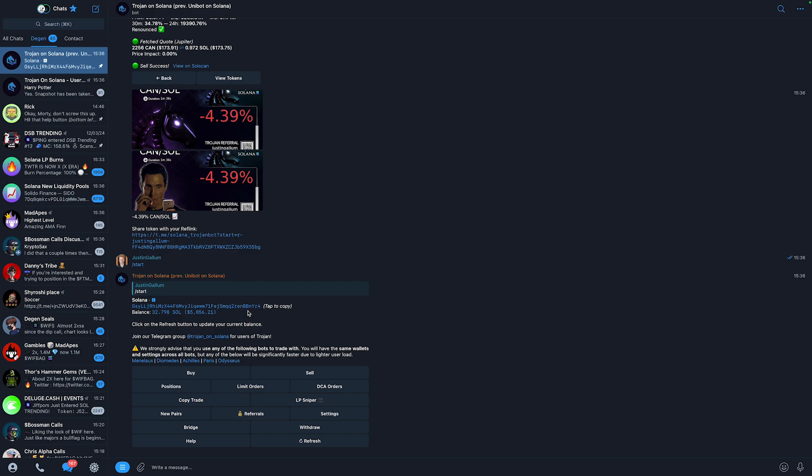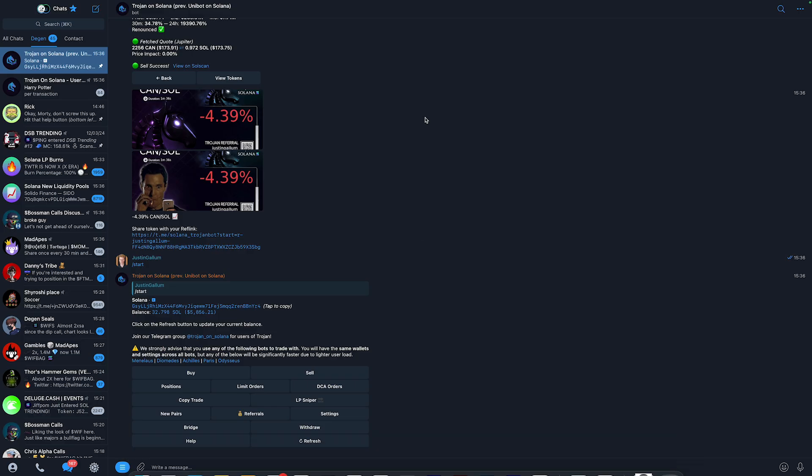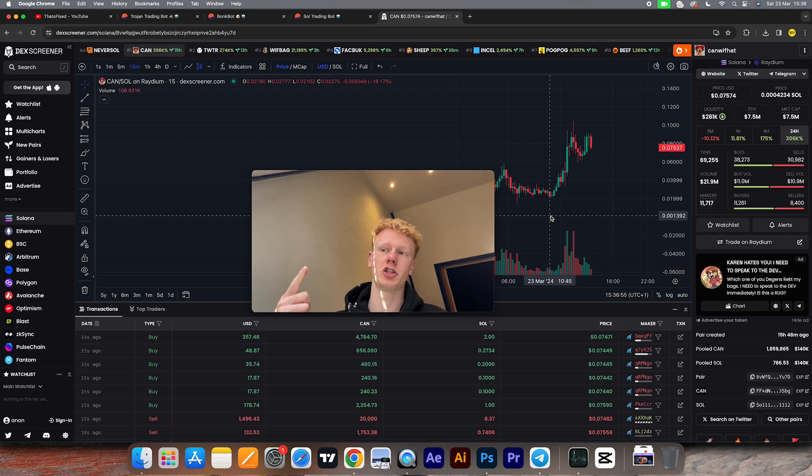That's all you need to know for the basics of buying and selling Solana meme coins. You also have other options like limit orders, dollar-cost averaging orders, and copy trading — I already made a video about those on my other channel, linked in the info cards. If you learned something from this video, please consider liking and subscribing. Check out the bot via the first link in the description, and I hope to see you in my next crypto meme coin review or tutorial.